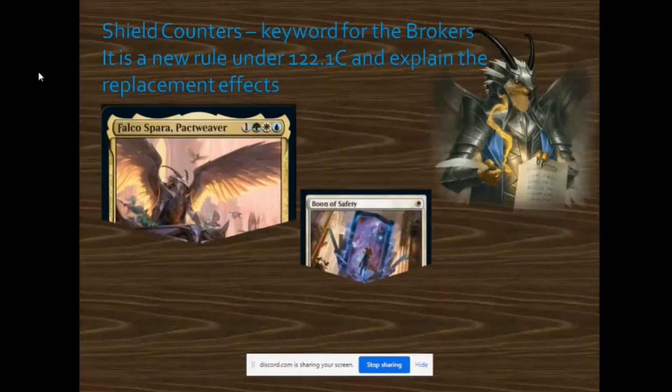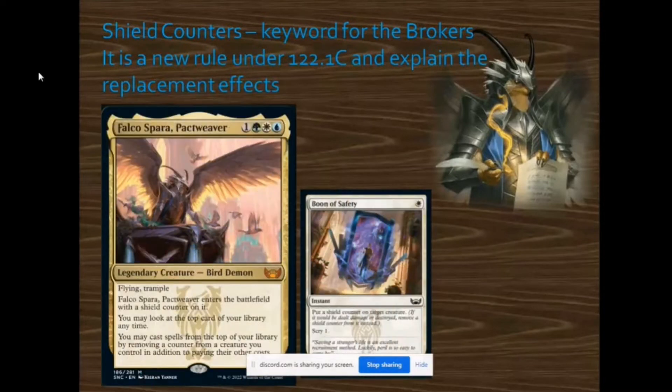Let's discuss shield counters in more detail. Shield counters work similarly to umbras — they give a semi-protection to creatures. The shield counter will be removed from the creature whenever it gets hit by a destruction spell, receives lethal damage, or receives any damage at all — not necessarily lethal. Any amount of damage will remove the shield counter.